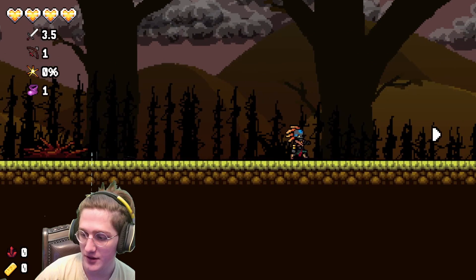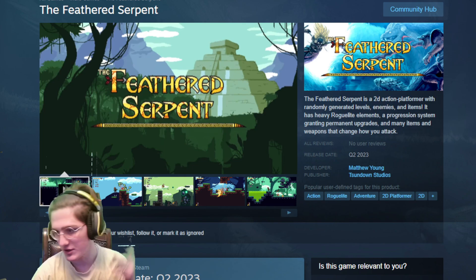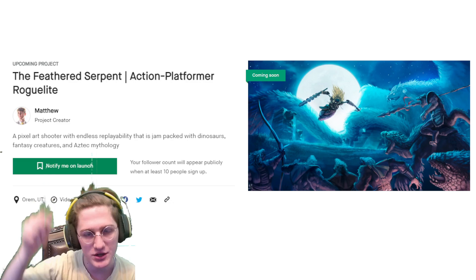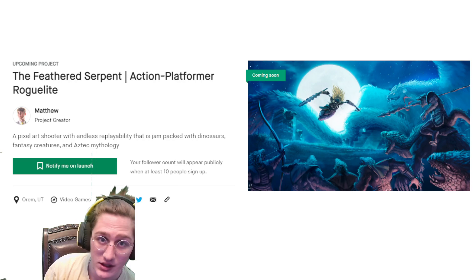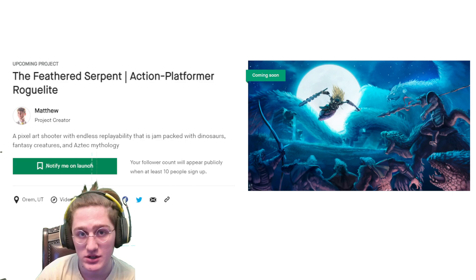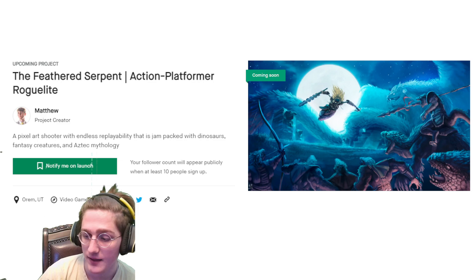If that looks interesting to you and you want to support my indie game, it's called The Feathered Serpent. You can click the wishlist button on Steam and you can follow the Kickstarter pre-launch page — only like 20 people have followed it. It's a great way to get the game for cheaper. It's gonna be cheaper than when it goes for sale on Steam, and it's a great opportunity to beta test the game or to add your own enemies, bosses, and items depending on which tier you choose to support. Definitely check out the Kickstarter — it's going live very soon.